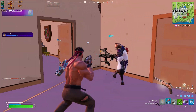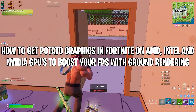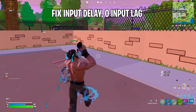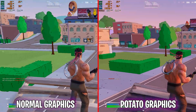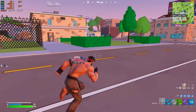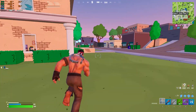Hey everyone, hope you're all doing great. In today's video we'll be showing you how to get potato graphics in Fortnite on AMD, Intel, and NVIDIA GPUs to boost your FPS with the ground rendering fix, input delay, zero input lag, and best performance. We're going to start by optimizing the most important AMD Radeon graphics card settings for Fortnite, then modifying config files, Epic settings, and more graphics optimizations for the best performance.